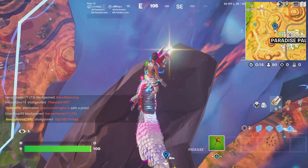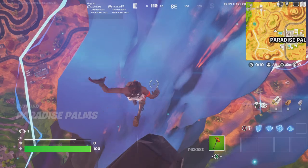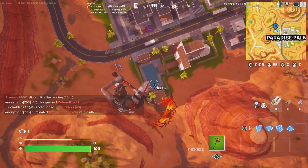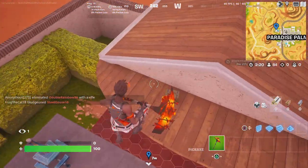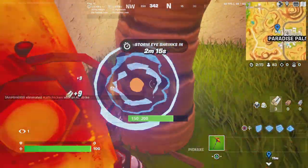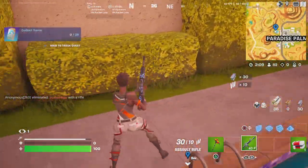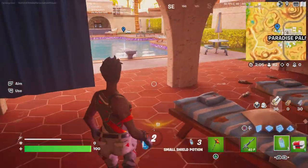So once you land on it — I'm making this tutorial quick — when you land on it and you want to get down, simply sprint off the edge. See this pool? Just read that board right here at my mark. So what you're going to do is jump on that landing board and you get no fall damage. Simple. Or else you would take fall damage. So just do that, and you should stay up there as long as you need to, then jump on that dive board right there and you're good to go.